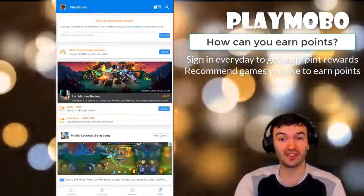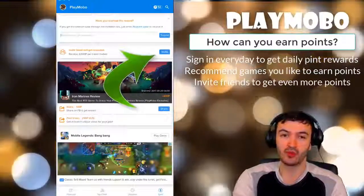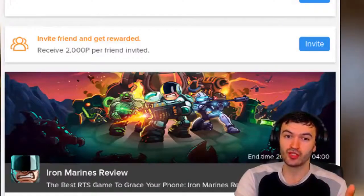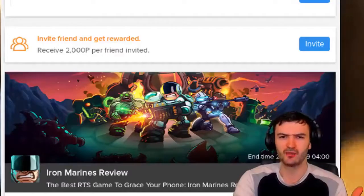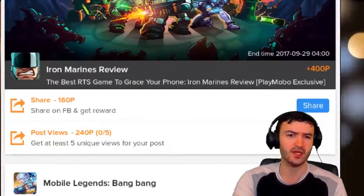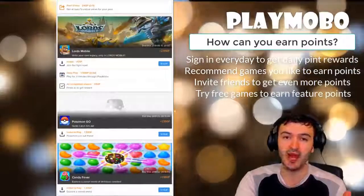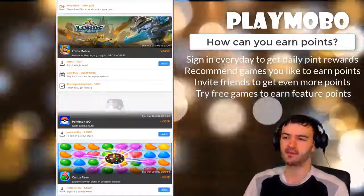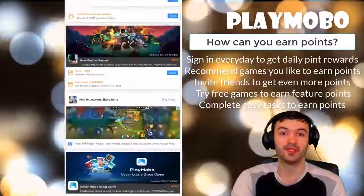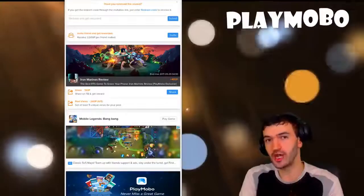Another way to earn points is to go into the Earn section, where you have different categories. You can invite friends and get rewarded 2,000 points per friend — that's a lot of points. There are also ways to earn by sharing — you can share pages and games on your Facebook page and all over the place. There are also points for playing games, testing them out, and giving feedback. Complete a few easy tasks, earn your way up to a bunch of points, exchange them for a gift card, and use it however you please.